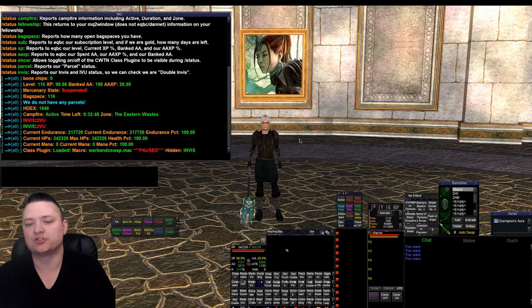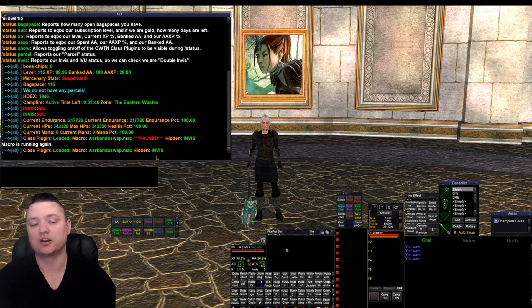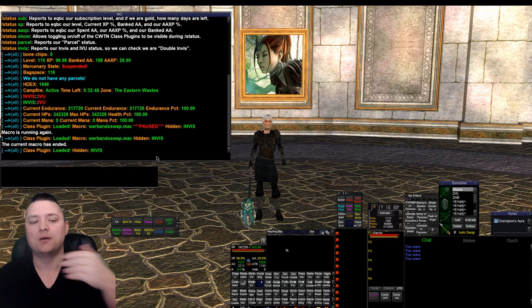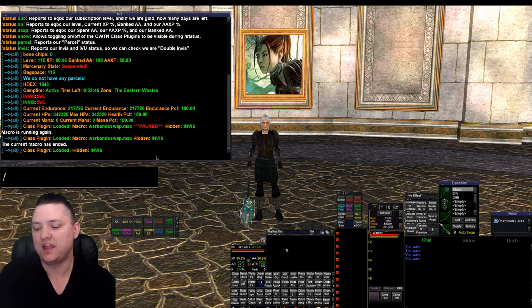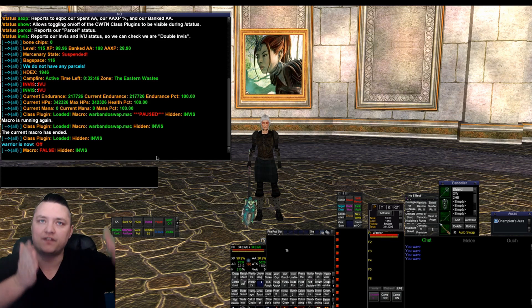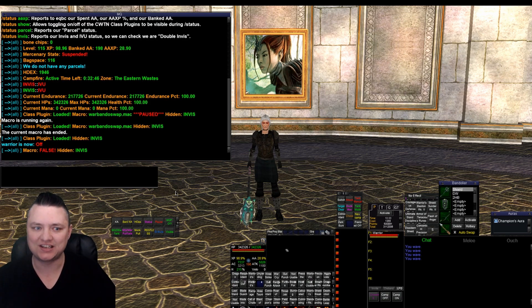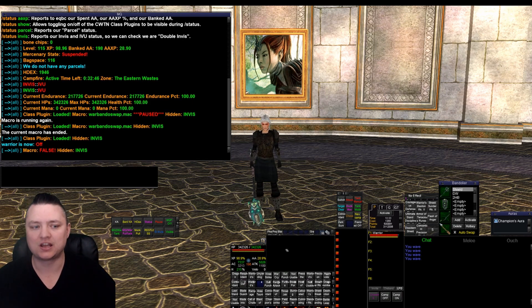I have a macro running right now - war bando swap - just to show it's showing a macro running and that it's paused. If I unpause this, the macro is running again. If I do a status it's not going to show that it's paused. If I end the macro and do a status, because I have a class plugin loaded, it's not going to say I don't have a macro. If I did status show warrior off and then did status, it's going to say I don't have a macro running. So if I did a query for my entire group to have them all do a slash status, I can very quickly identify if one of my characters does not have a macro running - and we've all had those circumstances where your crowd control or healer just decided to do whatever they want, they're paused or doing something else, which means you're going to die.